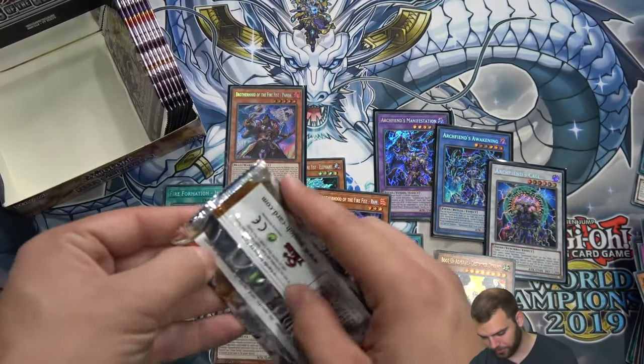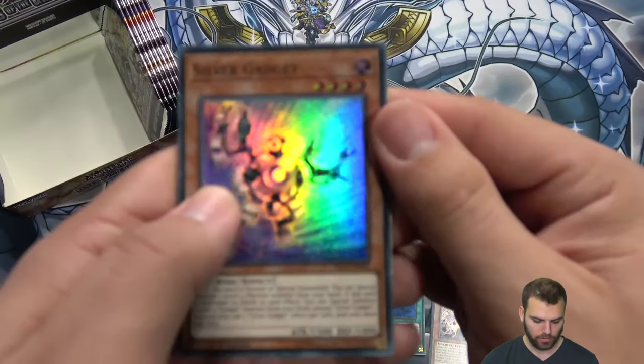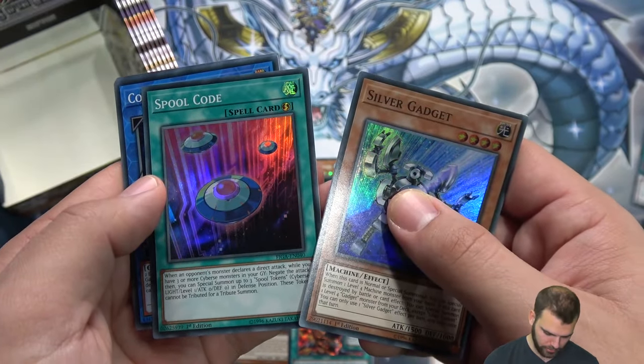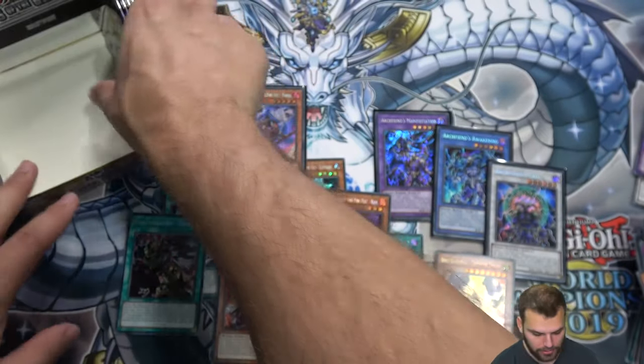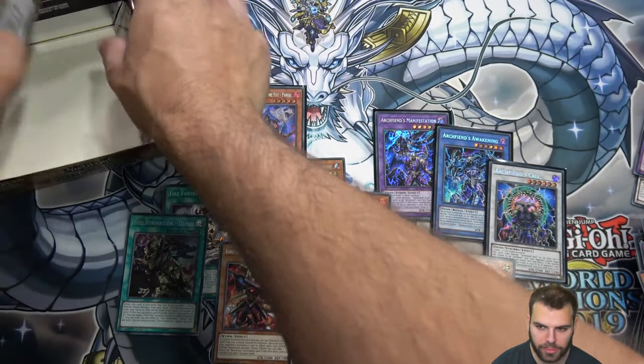Silver Gadget, Spool Code, Spool tokens — interesting. Archfiend's Manifestation is back again.